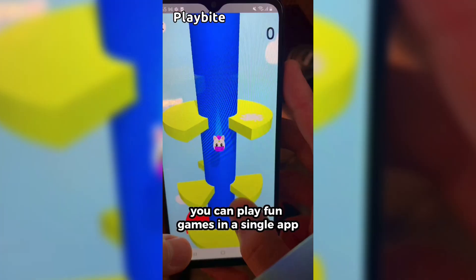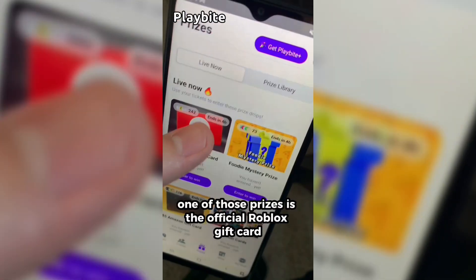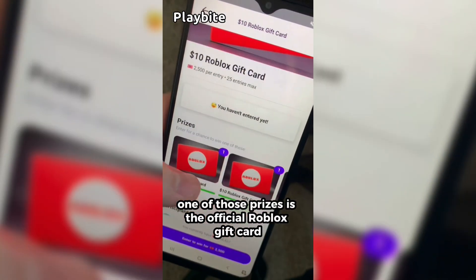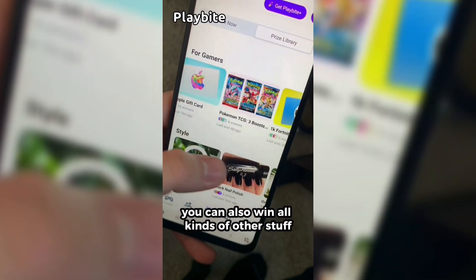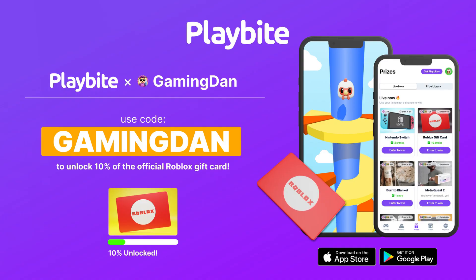But if you are ever in need of Robux, go ahead and download this app called Playbyte. It's like an arcade on your phone where you can play fun games in a single app and win prizes for playing. One of those prizes is the official Roblox gift card. You can also win electronics, snacks, and cool fidget toys. Download Playbyte today, linked down below, and use code GAMINGDAN. By doing so, you'll be 10% of the way to earning your first $10 Robux gift card.